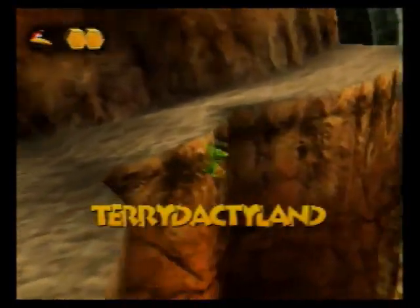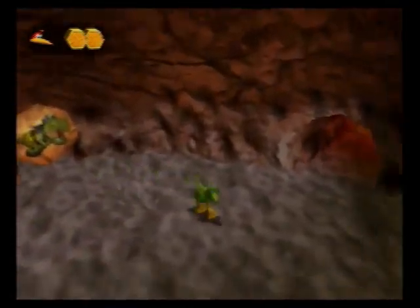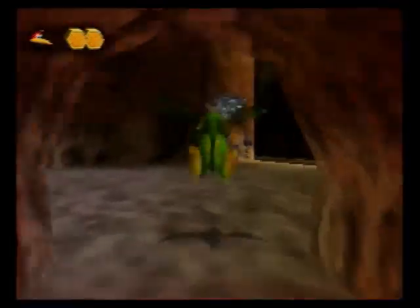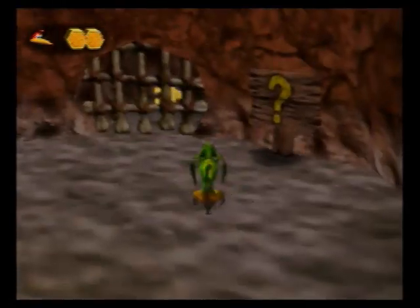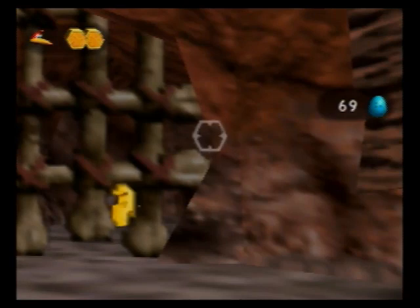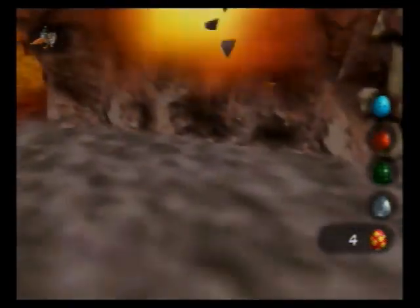I'm just going to jump off and hold A — this is something that you can always survive when you're Kazooie by yourself. You're supposed to use the dinosaur for that, but it's not going to be necessary. I already got those notes so I can just take the tunnel as a shortcut. Over here is another place where you're supposed to use the little dinosaur — you're supposed to stand in front of this and do something, like you do his roars in a certain order. Again, not necessary. You can just do this, though it's a little finicky.